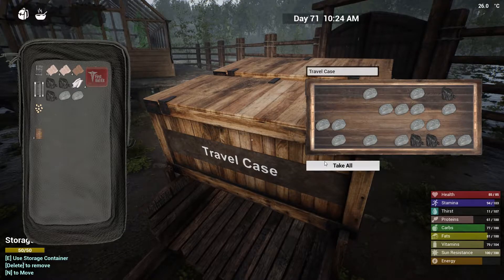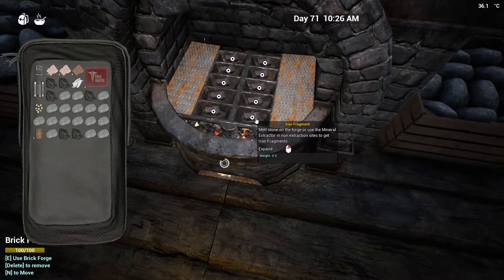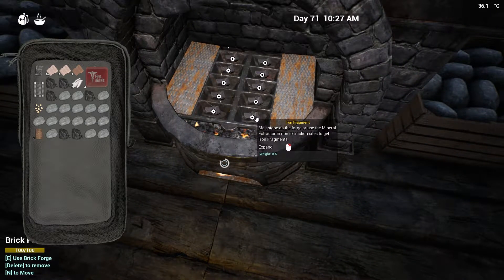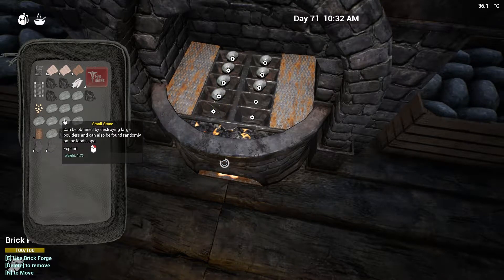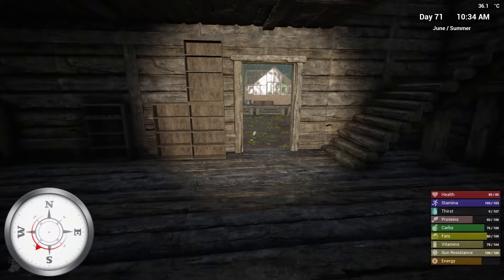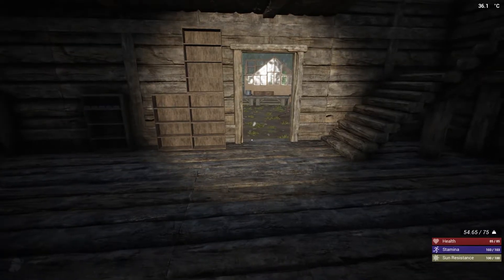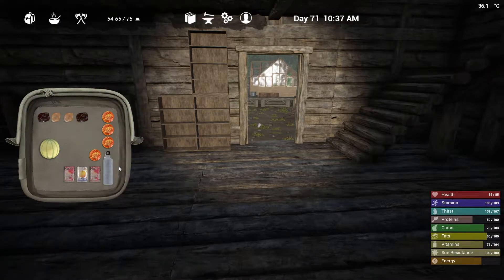Let's grab all this stuff and lay it out. I need to start building new fences. I've been playing a lot of different survival games and the controls are all different — I keep pushing Tab to bring up my menu but in this game it's I.